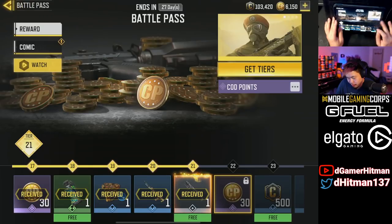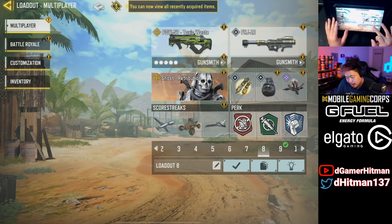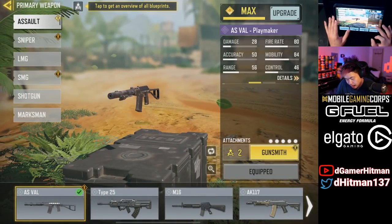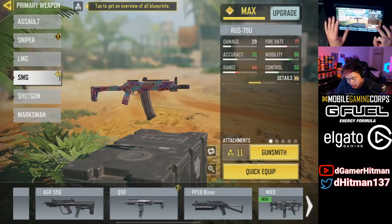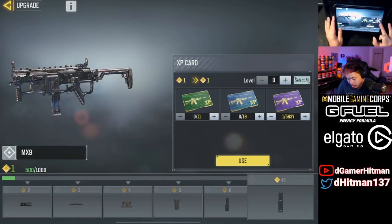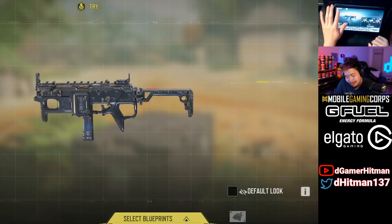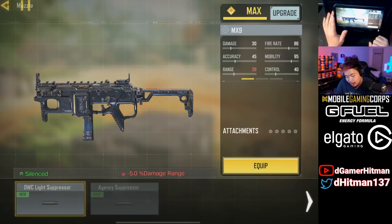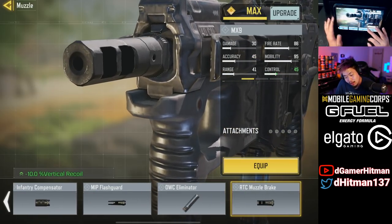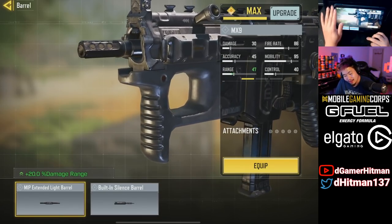Let's look at the MX9's stats and attachments. I do like the PDW so I'll keep that. This is a Black Ops gun, which makes it very interesting. It maxes out at level 46, which seems lower than other guns that go to around 54. It looks like it's similar to the Peacekeeper — no Monolithic suppressor available, so building it will be interesting. Extended mag with no downside is really neat.